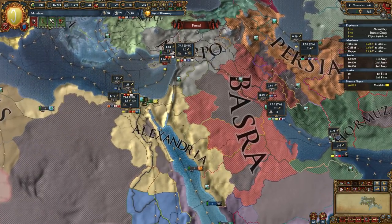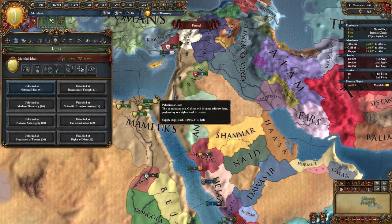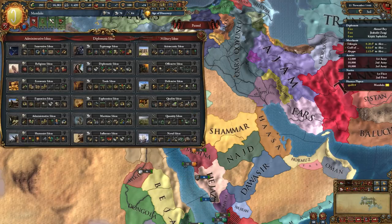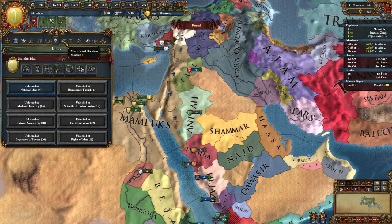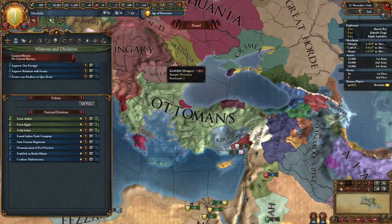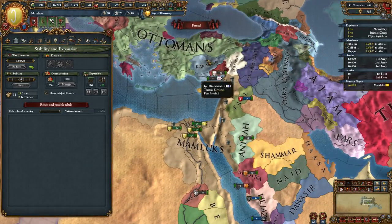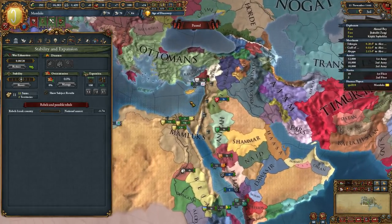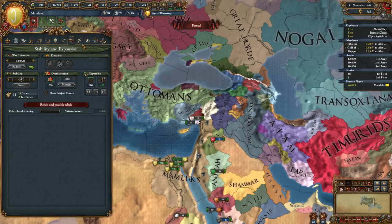I think those are all the trade changes. Technology screen is unchanged, although we already know a couple of different ways to maybe get some discounts. Institutions - I don't think any real changes happened there. Ideas are overall pretty much the same, maybe a couple of numbers changes. Missions and Decisions screen is basically the same, though there are going to be some decisions for some people to reform the Mamluk government or reform a special Ottoman thing. And I'm always a fan of anything that lets you tag change.